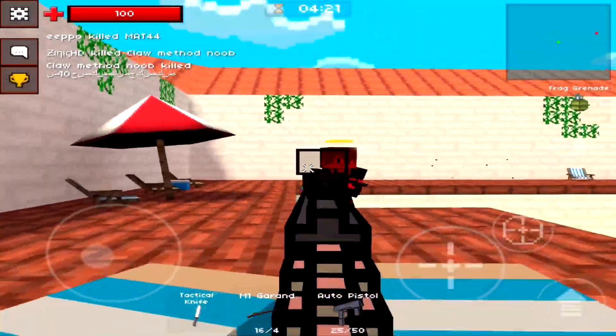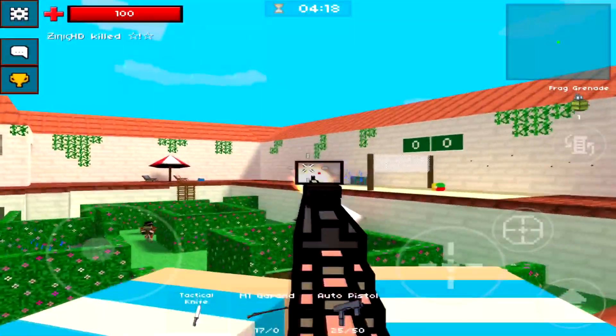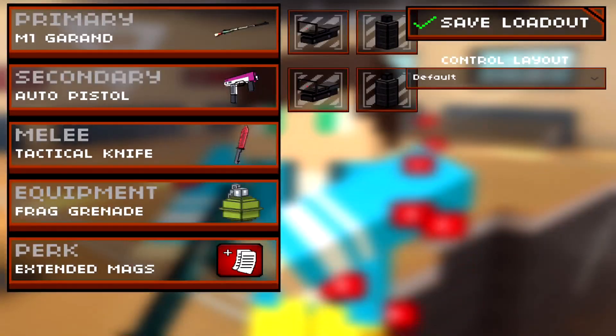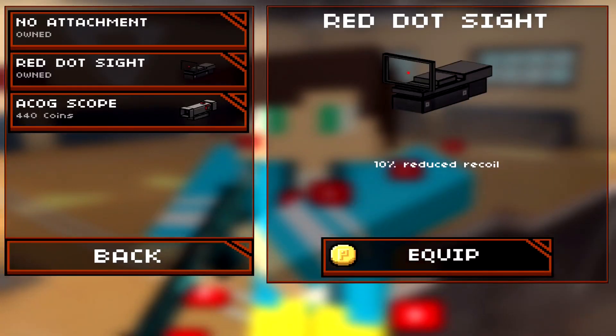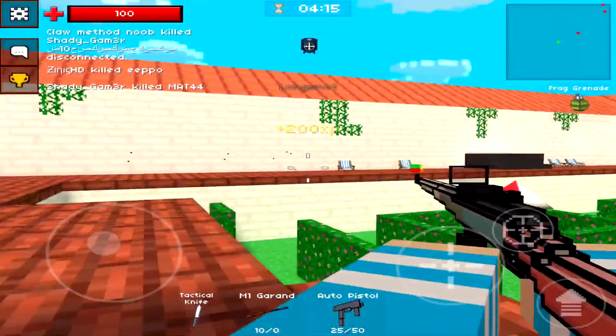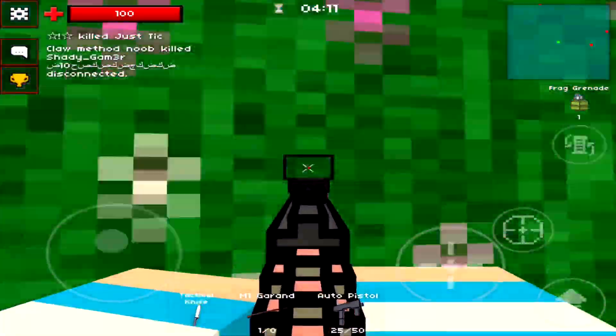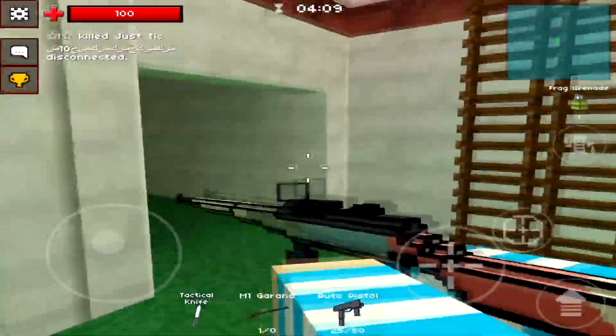And last but not least, attachments. What attachments should you use on the M1 Garand? My personal favourite attachments for this weapon are purely the red dot sight and the forward grip. When equipping both of these you're going to have a really smooth gameplay experience since the recoil is reduced so much.